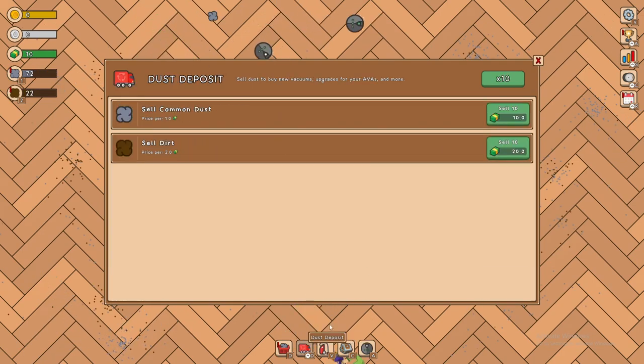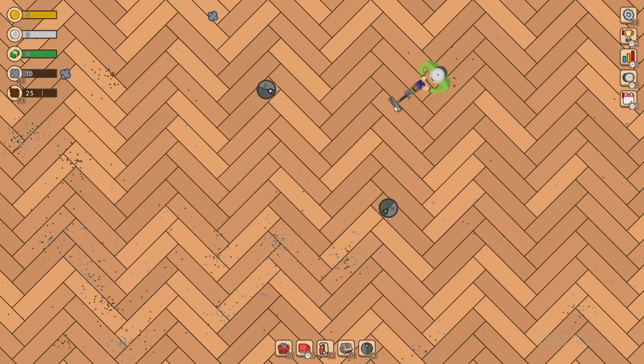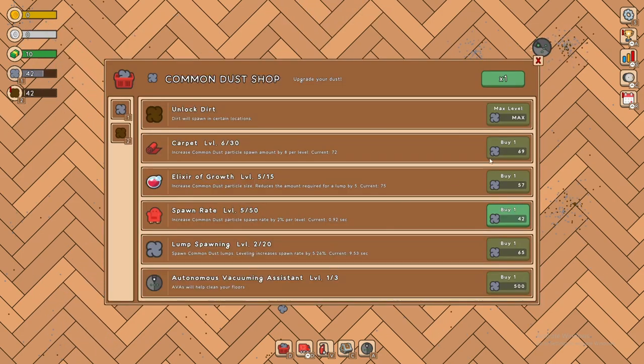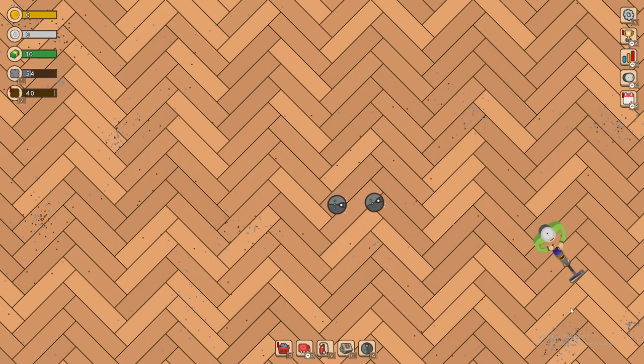Let's buy some upgrades and upgrade these robots — increase the size twice. They do get noticeably bigger. We'll increase the degree, upgrade the speed, and increase the suction range — that's going to be nice. We are collecting dust so fast right now. We've got a lot of upgrades on it. We're going to get the lump spawning for the dirt and then save up for 100.